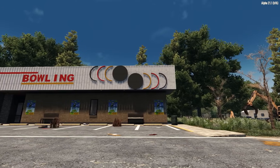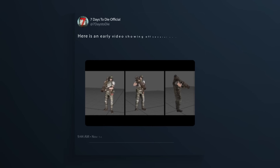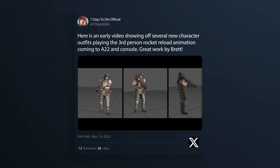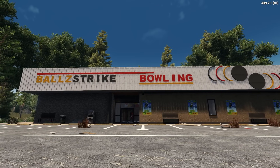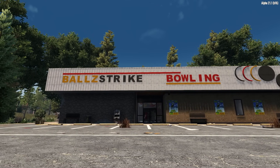Over on Twitter, we also saw the new character models in action when the Fun Pimps shared a short video of them performing a third-person rocket launcher reload animation, which looks pretty good so far. In comparison to the existing character models, while not perfect, these updated models and clothing options are a big step in the right direction to modernising some key elements of the game, along with everything else we've seen so far.